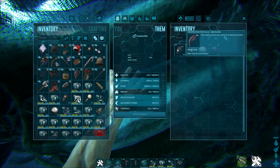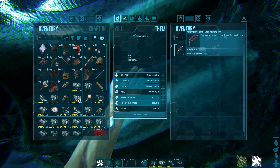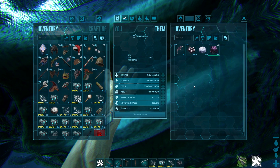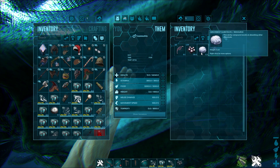And if you kill a Tuso, you will get Tuso Teeth and tentacles. You also get black pearls from them, by the way.